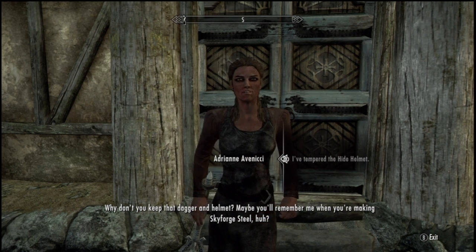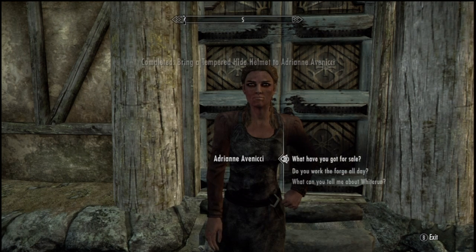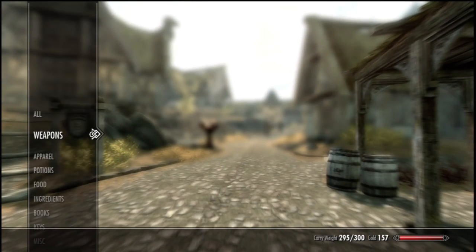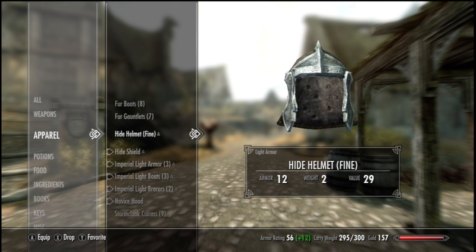Keep working at your craft, and you'll be a fine smith one day. Why don't you keep that dagger and helmet? Maybe you will remember me when you're making Skyforge steel. Okay, well, cool. Thank you. So let's go ahead and put that stuff on. Apparel. Let's see. The hide helmet does... okay.